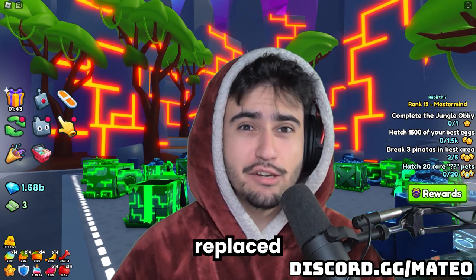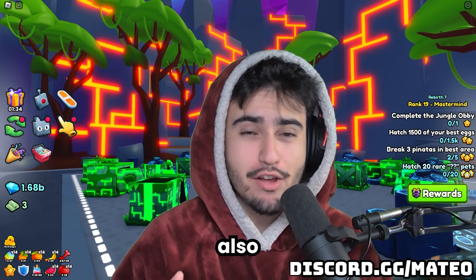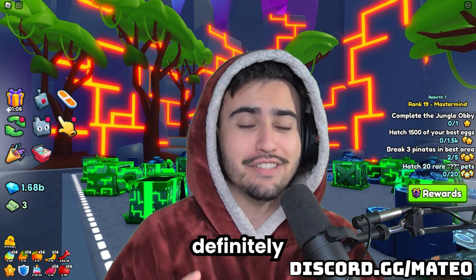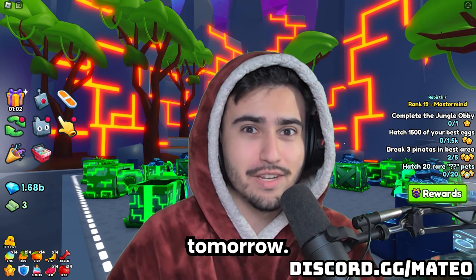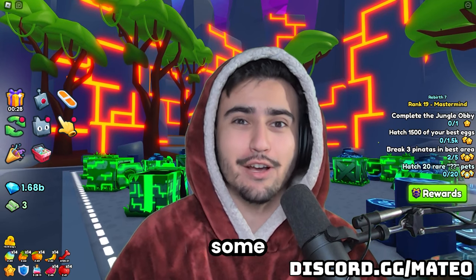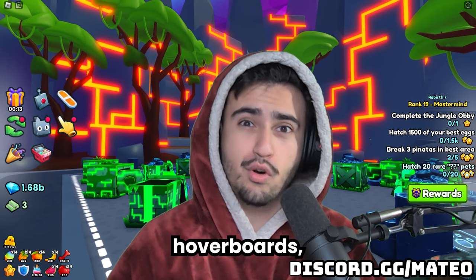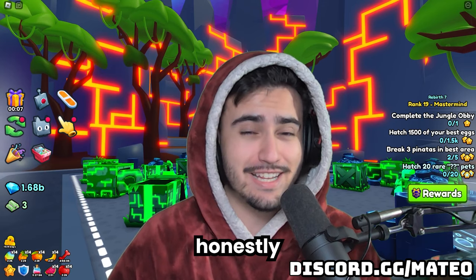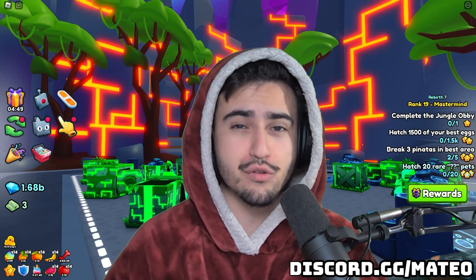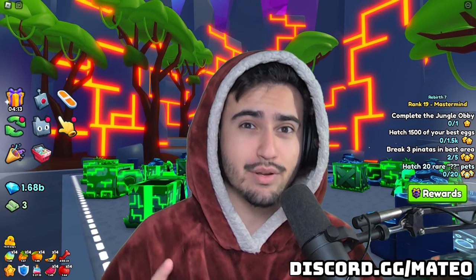The black hole egg is potentially getting replaced tomorrow in update 11 of Pet Simulator 99, and on top of that we might also be getting a boss fight. We got some major leaks you're definitely going to want to see. It seems like Big Games has been cooking up some cool content — new exclusive eggs, new hoverboards, new trading booths, and a whole lot more. We're also supposed to be getting two new huges in the new addition to the backrooms, hopefully another free-to-play huge everybody can access.